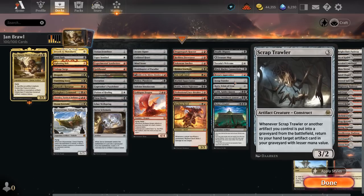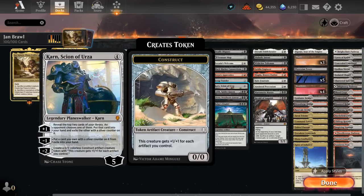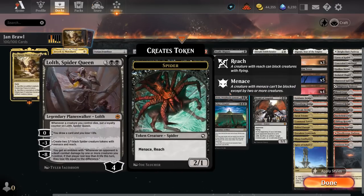Scrap Trawler can get back some cheap artifacts if we sacrifice another artifact in play. Karn provides card advantage with the plus one and minus one, and makes Karn Structs with the minus two that grow in size the more artifacts we control. Spider Queen is also great in a sacrifice deck — we gain loyalty whenever a creature we control dies, and we can make menacing spider tokens or draw extra cards.